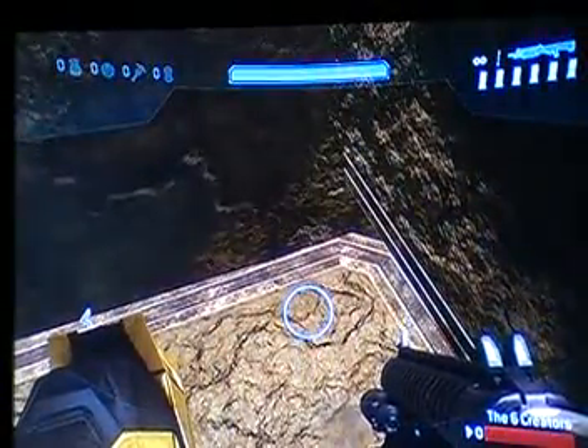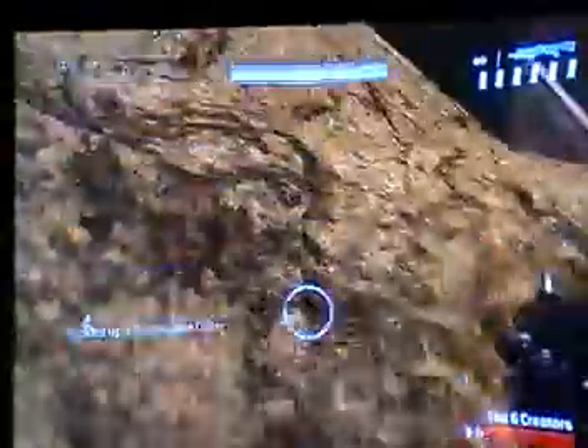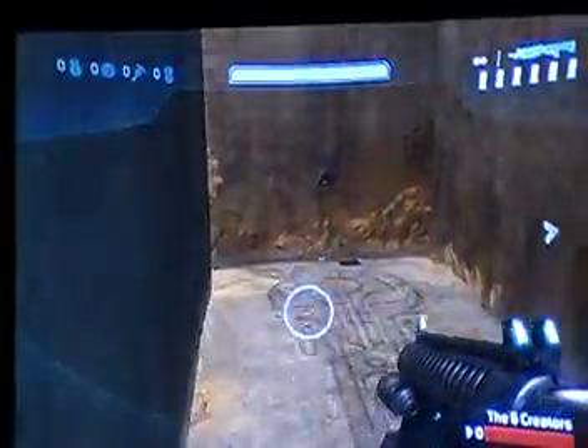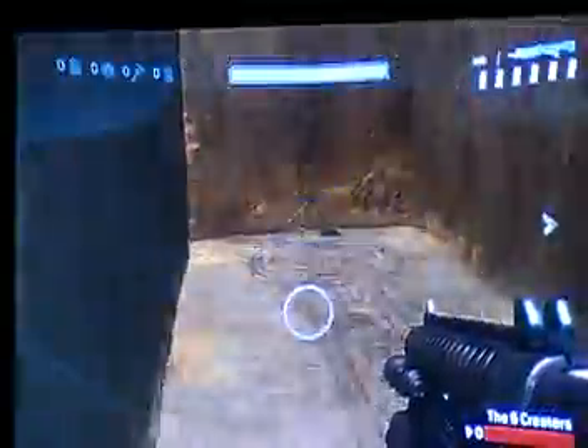First of all, you just wait in this corner for a deployable cover. Once you get it, you throw it, and it knocks over this column, and then it opens that. And this is a speedrun, so if I can't talk fast enough, don't make fun of me. But now you jump in this corner until you get a deployable cover, and now throw it at the wall, which makes the gravhammer come out.